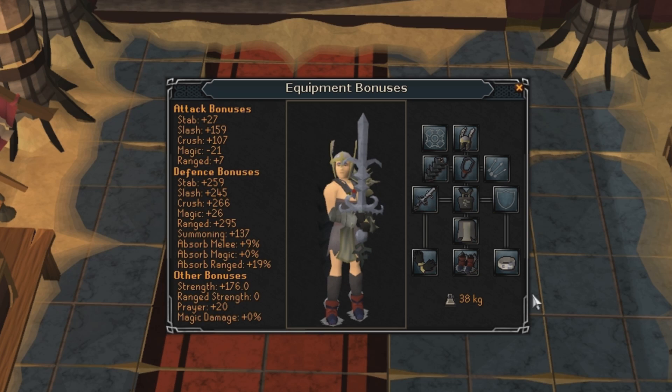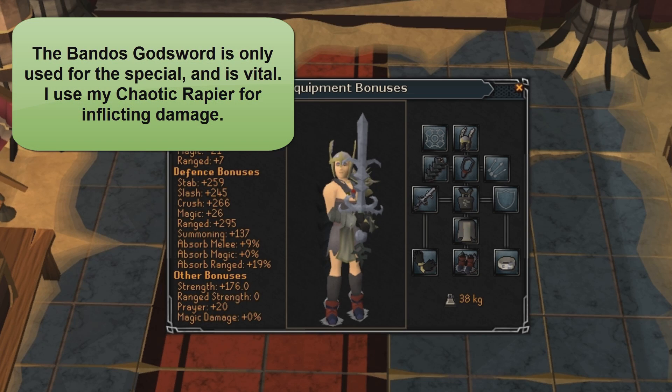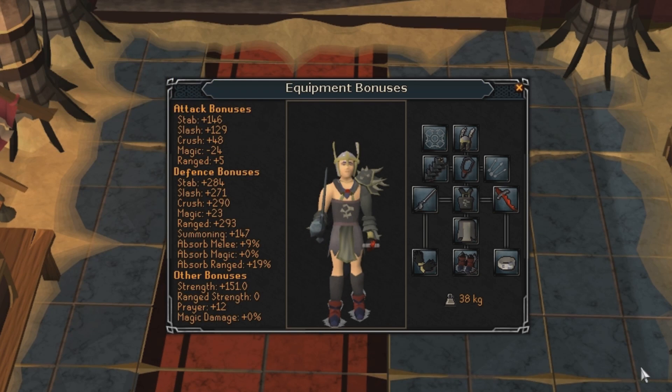The rapier is very key because this monster is moderately weak to stab. You can fight with a whip quite effectively, but if you don't have access to a rapier I'd recommend a Chaotic Longsword. If you don't have that, use an upgraded whip — the vine whip — or alternatively the Zamorakian spear on stab. He is weak to stab and it does seem more effective, so I'd recommend using a Chaotic Rapier on this monster. Otherwise a whip should suffice, and the Zamorakian spear on stab will also be viable.